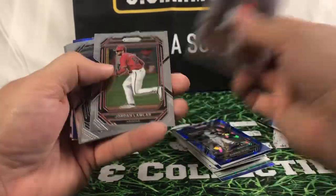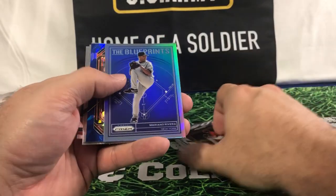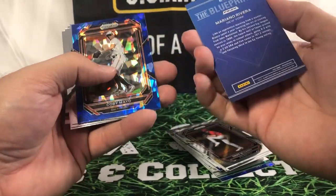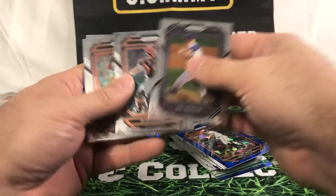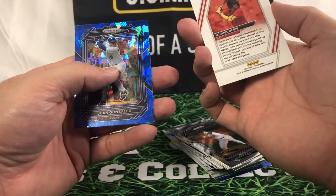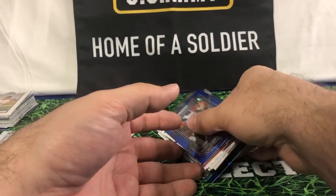Warren Spahn, Gary Lawler, Tom Seaver — got another one, now this one's in a refractor. Mariano Rivera — very nice. Mayo, Posey, Pedro, and Gail Blyce Future Tools, and Juan Gonzalez — a couple nice inserts out of there.